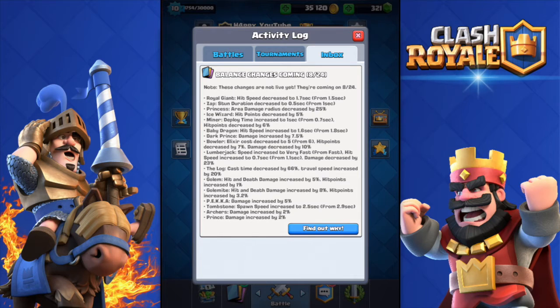They did a small buff to the Baby Dragon — hit speed increased to 1.6 seconds from 1.8 seconds. And again they buffed the Dark Prince; they keep buffing the Dark Prince in every balance update. Now his damage has been increased by 7.5 percent, which is a big percentage.